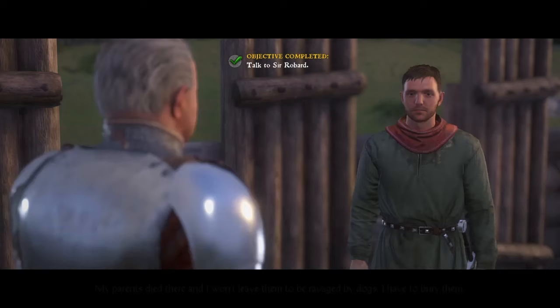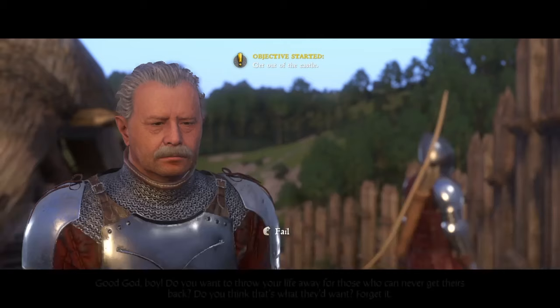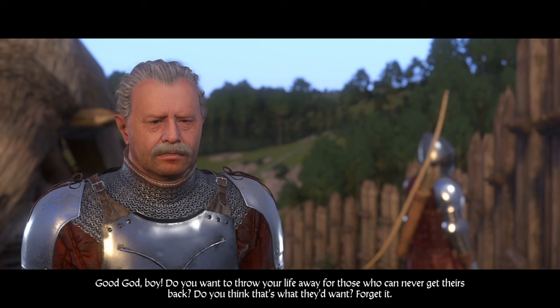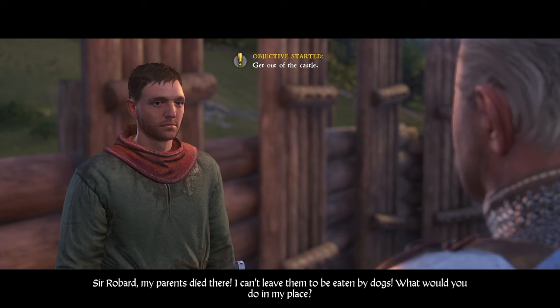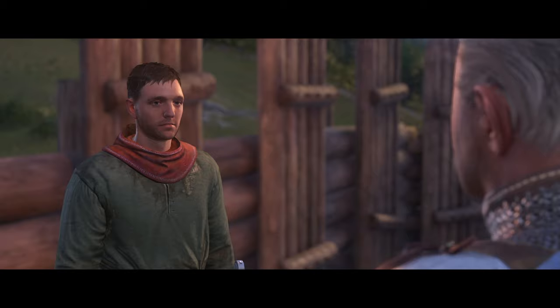You're going to start by talking to Sir Robard here to start the quest, but because this is the beginning of the game our charisma isn't high enough to persuade him like usual, and we just can't get anywhere with him. Before this video ends, I'm showing you guys how to walk out of this castle with the horse and a full set of armor. It is going to be stolen, but you can always sell that for money.